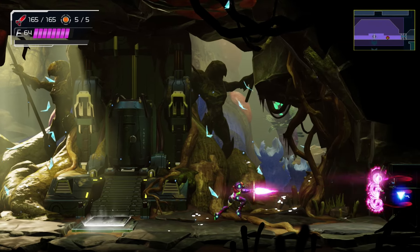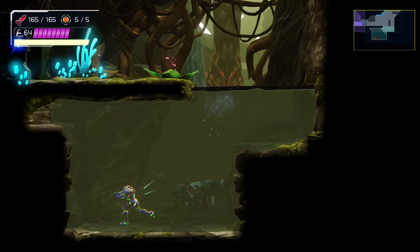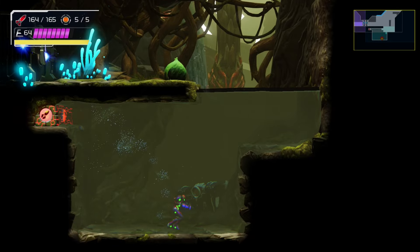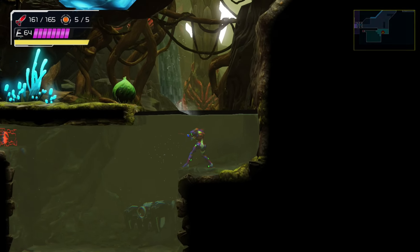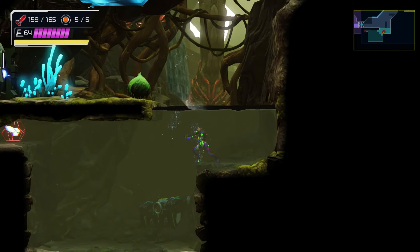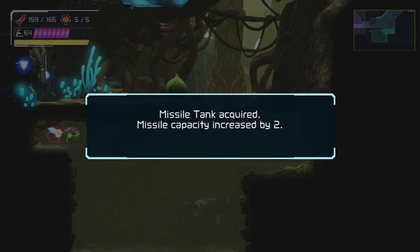There's got to be something in this next room with the water and everything. Yeah, this screen looks like there should be something - there is. My aim's terrible. There we go. And that's another missile tank. We almost got everything here.